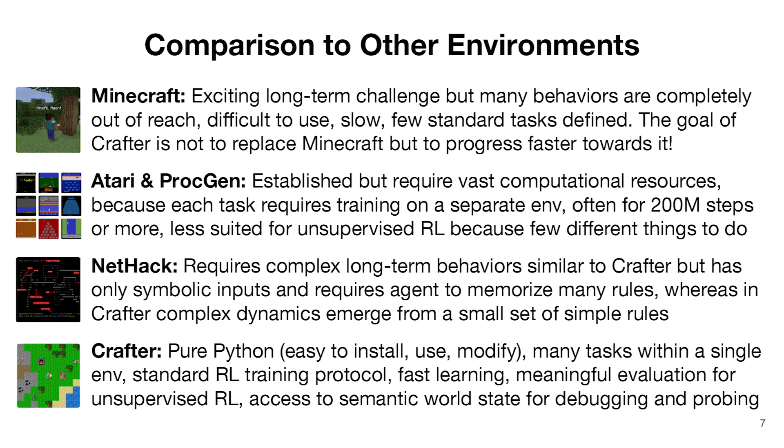So in comparison to these existing environments, Crafter is written purely in Python and is easy to install, to use, and even to modify. There are 22 tasks defined within a single environment, so one training run will give you 22 scores that measure different skills of the agent. Despite this, Crafter operates within the standard RL training protocol with a single reward function. The tasks are designed to broadly cover the meaningful behaviors in the environment, and are also useful as proxy metrics for evaluating unsupervised agents. Because the 2D environment is simpler than Minecraft, agents can learn much faster. And finally, Crafter allows full access to semantic information about the world state for debugging or for probing representation learning methods.